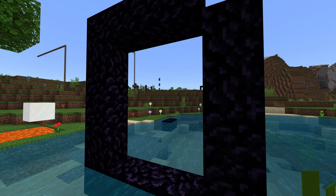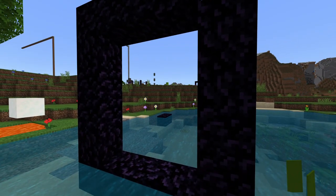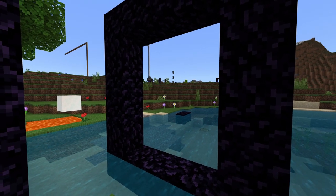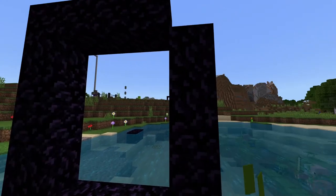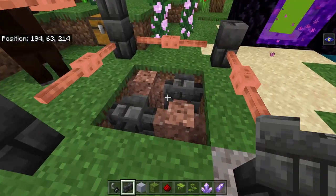Another thing that's pretty broken in this update: portals. I hear it from a number of people — fortunately it hasn't happened to me yet — but when you go through a nether portal, sometimes it will take you to completely random coordinates. You could be coming back to the overworld and just end up somewhere random. That's totally not convenient for anyone.